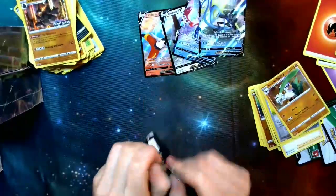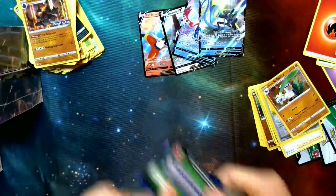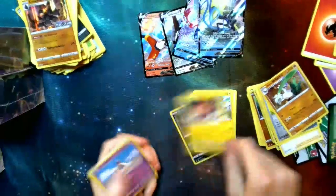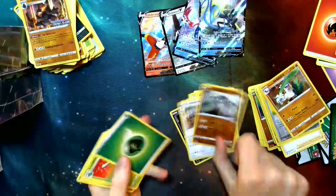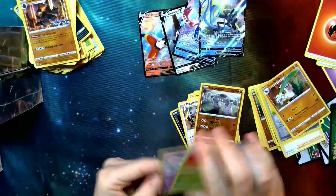Final pack — let's see what we get. So far it's been two white codes and two green. We got Trubbish, Pidove, Helioptile, Voltorb, Sandygast, Stonjourner, and Diggersby — not bad. Energy, Lombre, Hawlucha, and Nidoran.